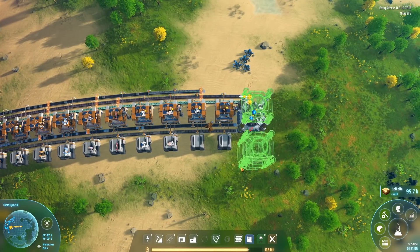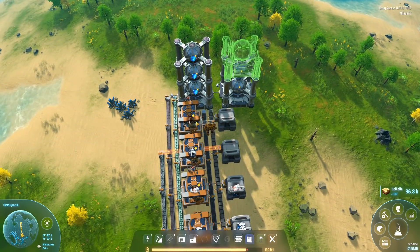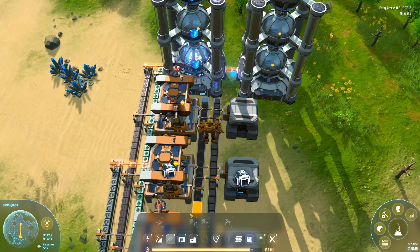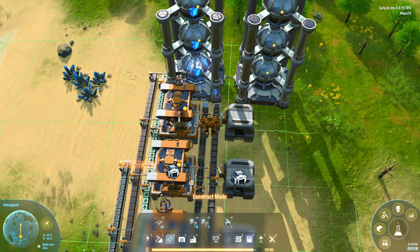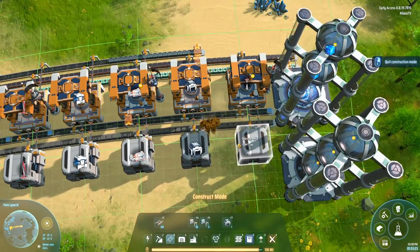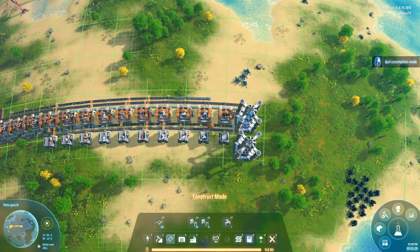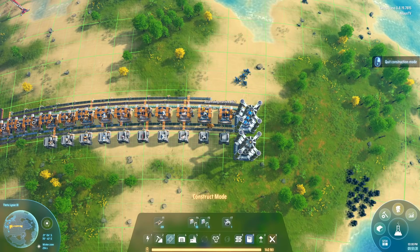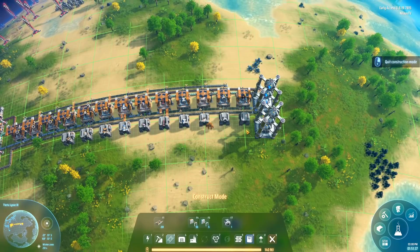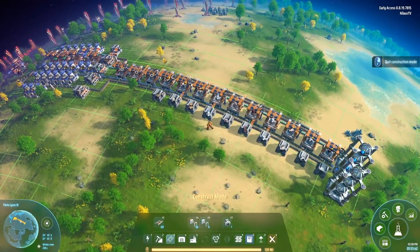At the end I'm also building a science facility — two labs to take care of all our blue science production. One thing to do is get two inserters there so transfer works a bit quicker. Science being placed at the end means I'm only using the excess production after all the buffers are filled, and you can then use whatever else you want for additional science from there.